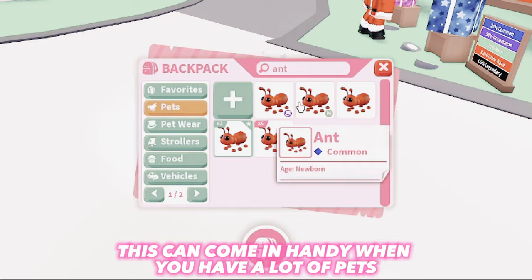Another useful tip is to favorite the pet that you are aging up. This can come in handy when you have a lot of pets, as favoriting your current pet makes it so much easier to find.